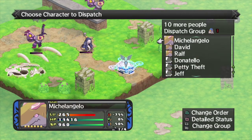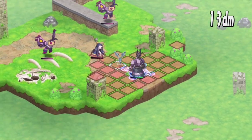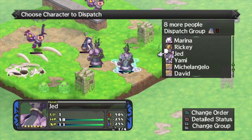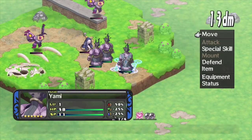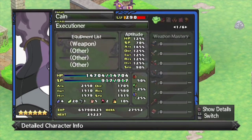First up, we have Living Armor. I'm not really sure what the deal is with Living Armor right now. I've never actually used them, so let's take a look. They seem to be pretty good all around, actually. High attack power is good.